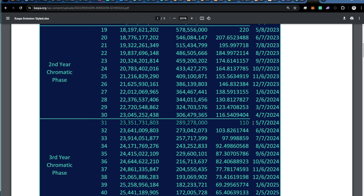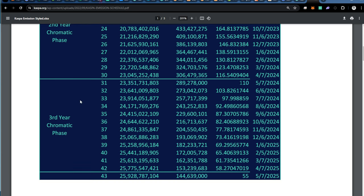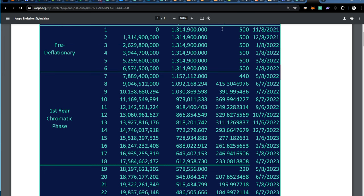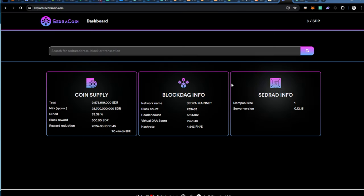So it's been the first week starting with the 110 reward as of today, and we're going into the third year of phase, which is kind of interesting to see. Kaspa has been two full years on mining, except the first six months — half a year — was pre-deflationary. Looks like it was the highest reward without any emission reduction schedule; the first six months was 500 block rewards, similar to Cedra.